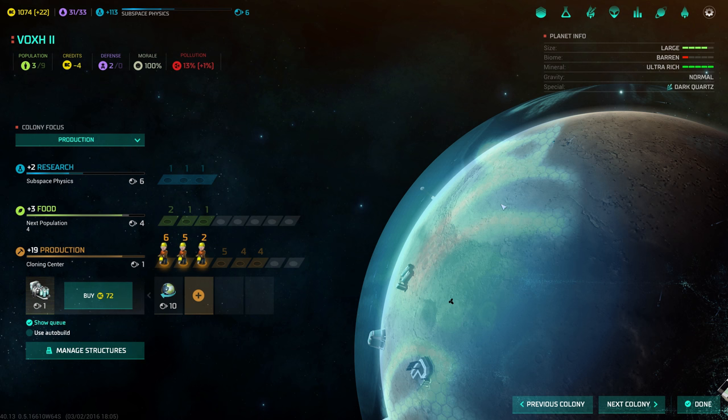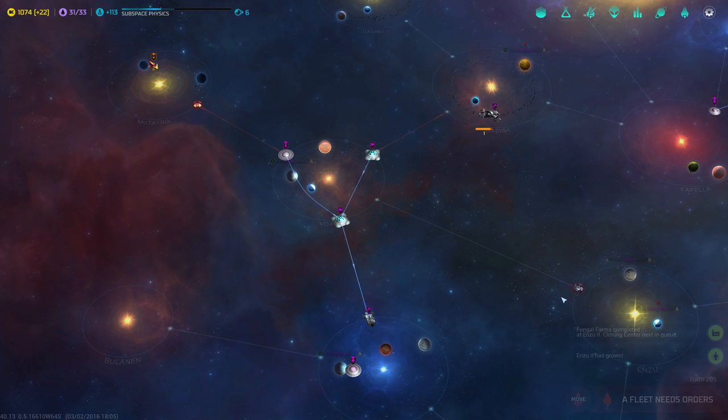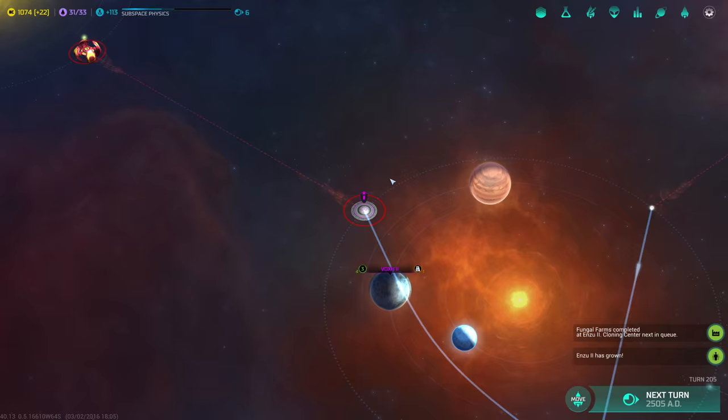That shouldn't take too long — only three turns, or four turns because I let the cloning center finish. I'll queue up a few more on other planets, but I don't think I'm going to bother on the planets that don't have a lot of production. I'm not that desperate for more command points anyway. We'll just leave the battleship here.